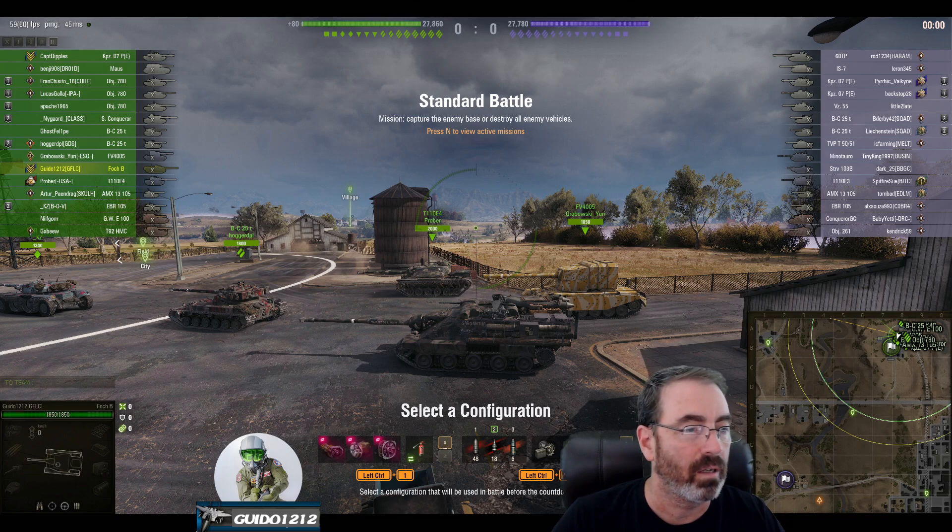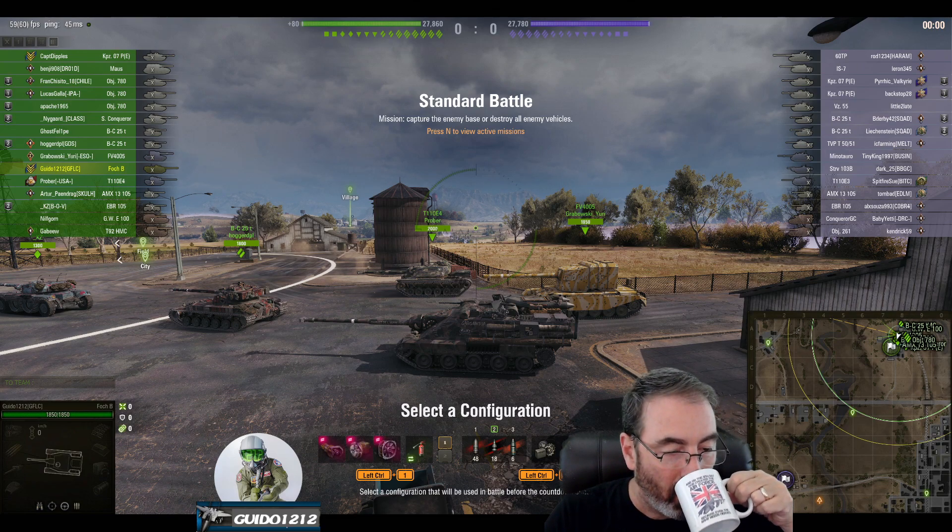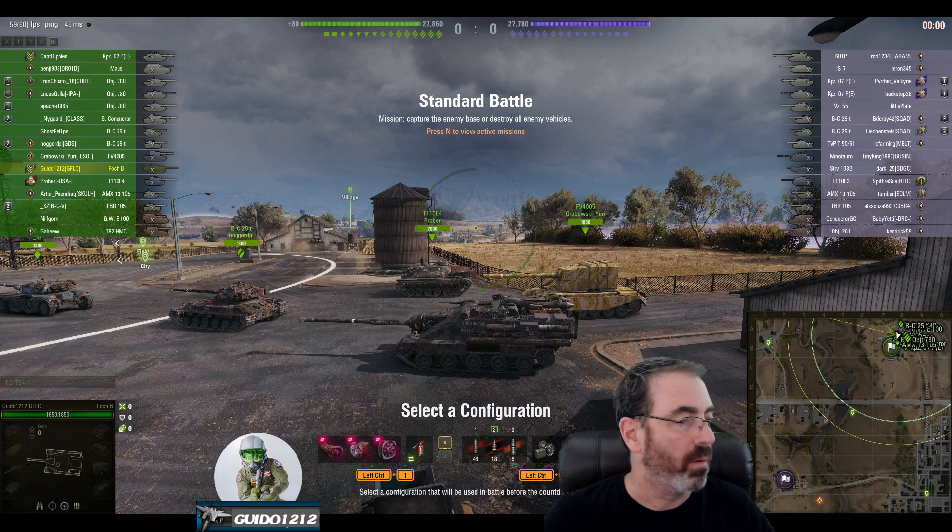The crew is okay — a 3-skill crew working on their 4th skill, with Brothers in Arms and all that. We have 18 gold rounds, 48 regular rounds, and 6 HE rounds.